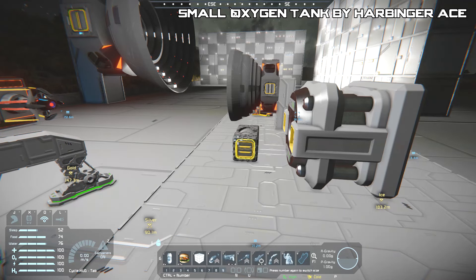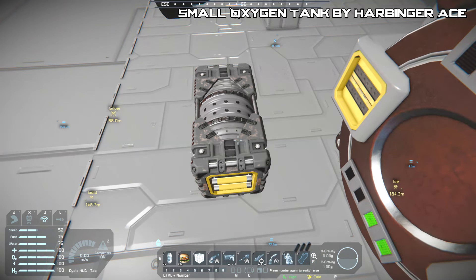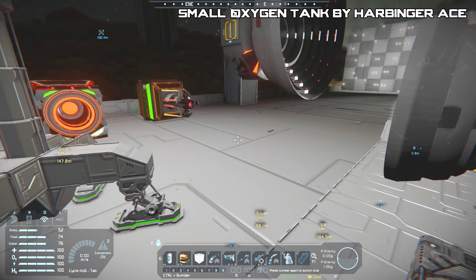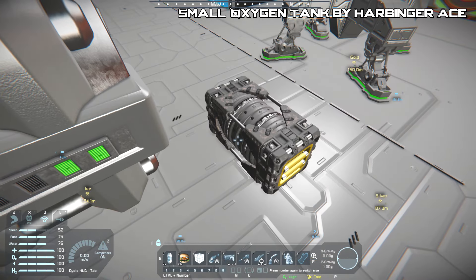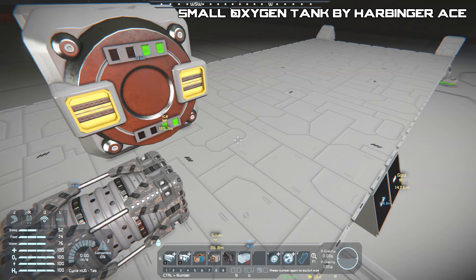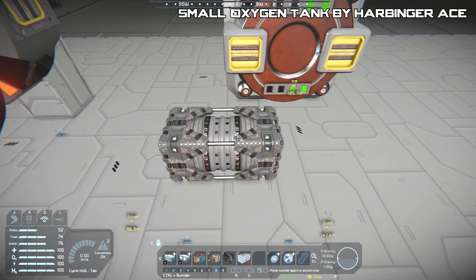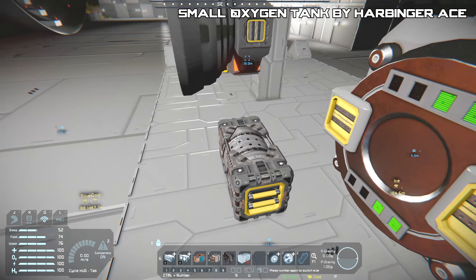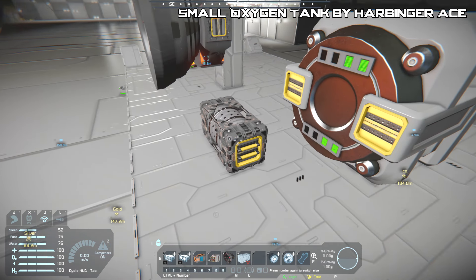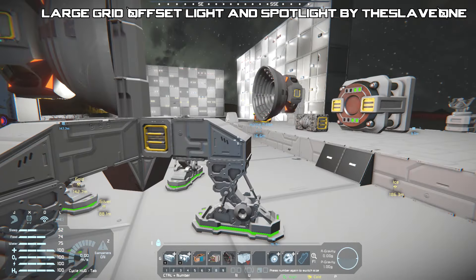As for its build cost, it's eight steel plates, two large steel tubes, six small steel tubes, two computers, and six construction components — so it's not that expensive. It's quite cheap and easy to put on. It doesn't appear to have any lights to indicate its fullness, which is a bit of a shame — there's no easy visual indication of how full it is. It is recolorable and retexturable so it can match your ship, and it has two conveyor ports on either side.